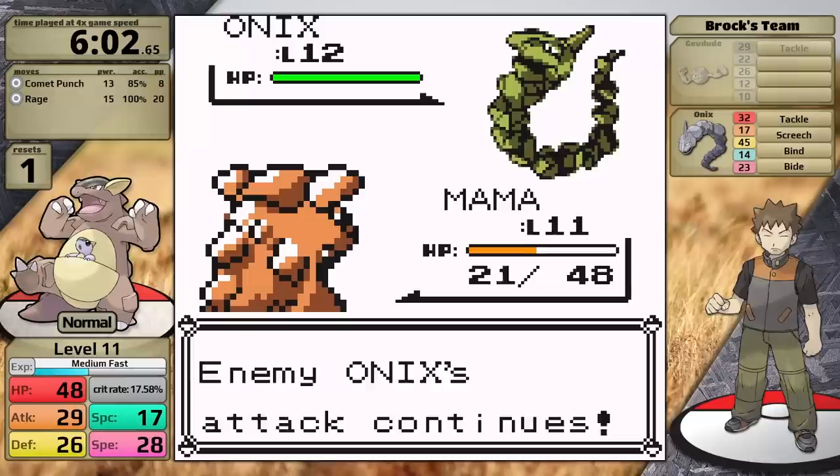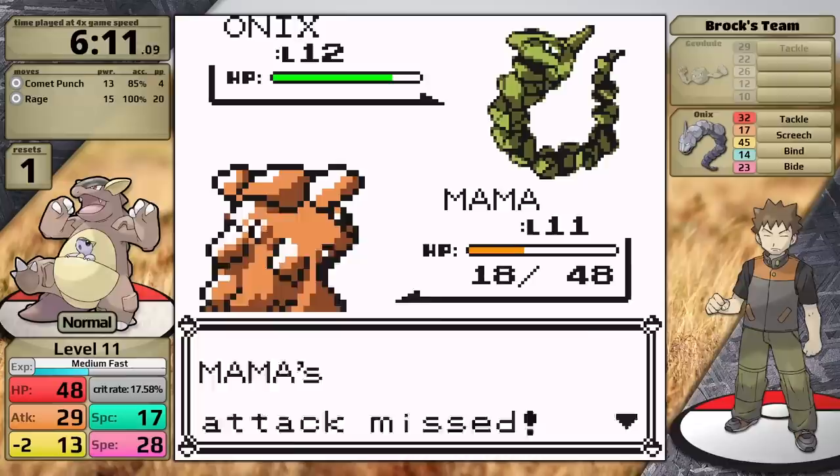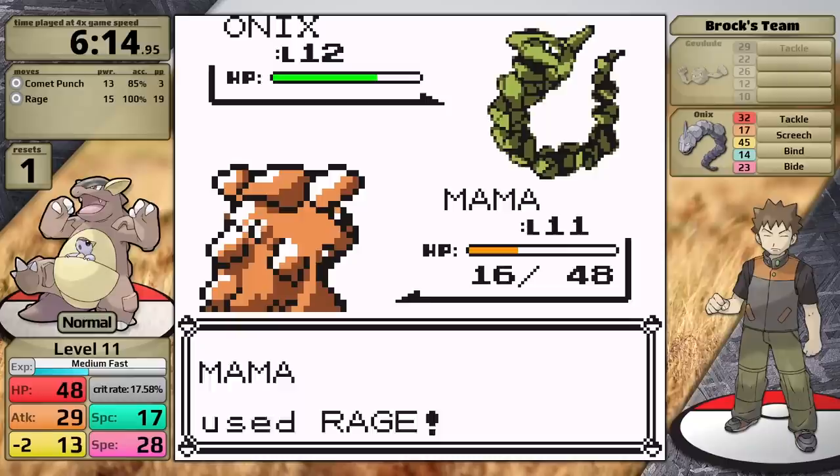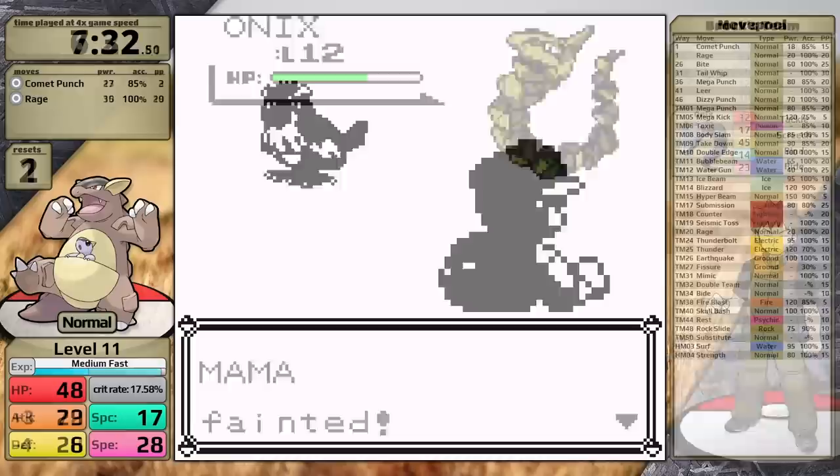Then when Onix uses Bide, I do a lot of damage to it, and when it eventually unleashes energy it deals so much back and knocks me out — that's my first reset. So let's switch strategy: what if I use Comet Punch to knock out the Geodude, then use Rage later against Onix? Using Comet Punch against an Onix that is using Bide is more favorable, because Comet Punch can just miss, and then Onix accumulates no damage during those turns. However, Comet Punch is doing very little damage to Onix, and my attack stat is so low that there isn't really a winning scenario here.